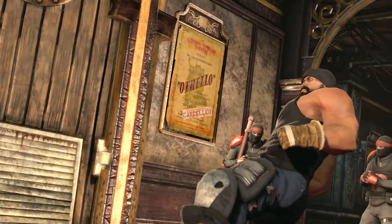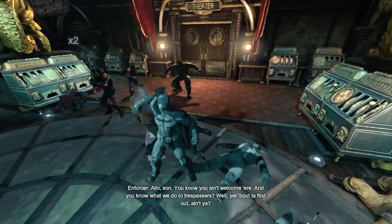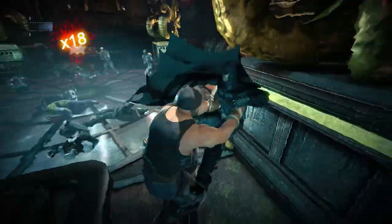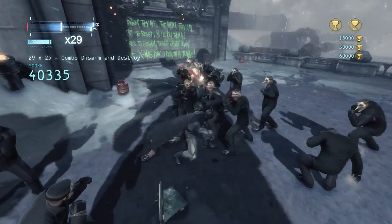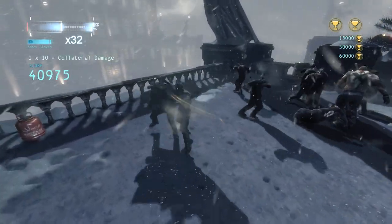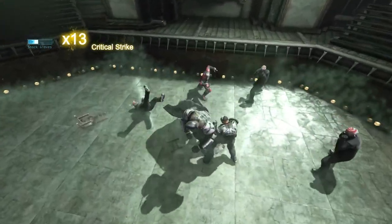Finally, we come to the literal largest addition to the enemy lineup. These head thug henchmen are very strong and swing wildly. If they get their hands on Batman, they'll run him across the arena and smash him into a wall before tossing him down on the ground — unless you can break their grip in time. Like the standard thugs, they come in non-armored and armored variants. But unlike standard armored thugs, an instant takedown will only break their armor, not knock them out completely.